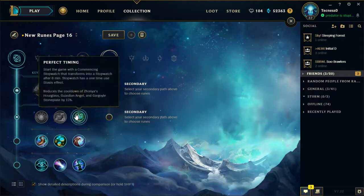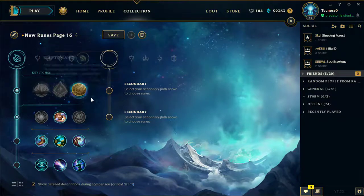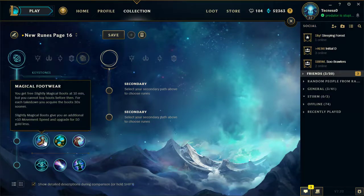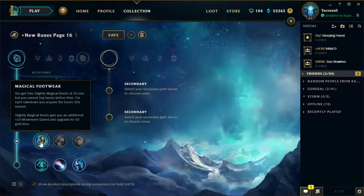The Stopwatch is always just a good buy - it gives you a little something at 6 minutes. And there's always the Biscuits; the Biscuits are real nice. Interesting thing: if you have Kleptomancy and you get a biscuit from Kleptomancy, it will also increase your mana permanently by 40%. So we'll take those and also take Magical Footwear.